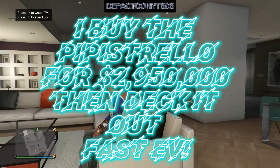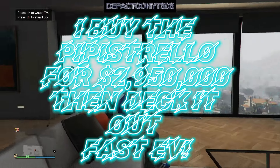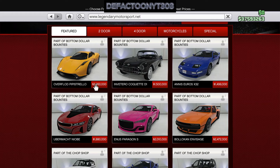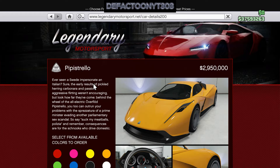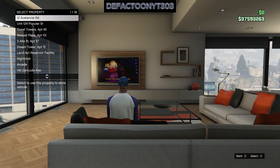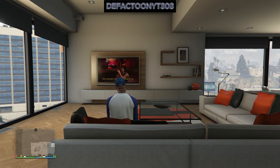Hey, what's going on folks, it's thefecto on YouTube. Through three again, and today I buy the Pipistrello for two million nine hundred fifty thousand and we take it completely out. This is one of the fastest TVs — I think this is the fastest car they've said so far in the game. Let's take a run at it and do it in blue; that yellow looks ugly, like mustard.